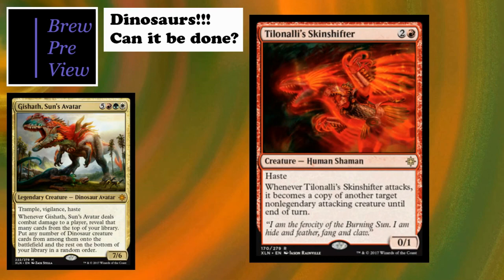Tilonalli's Skinshifter is a three-cost 0/1 with haste - a little odd, but whenever it attacks it becomes a copy of another target non-legendary attacking creature until end of turn. They thought about the 'swinging with extra legendary dinosaurs' issue here. Early game you can turn it into your ramp guy so if they block you go search for a land, or turn it into your card draw guy. Really interesting card, though that one toughness makes it too easily removed for my 1v1 deck.